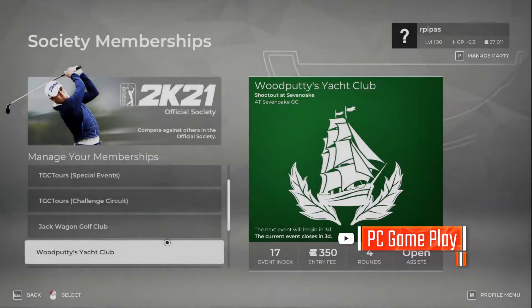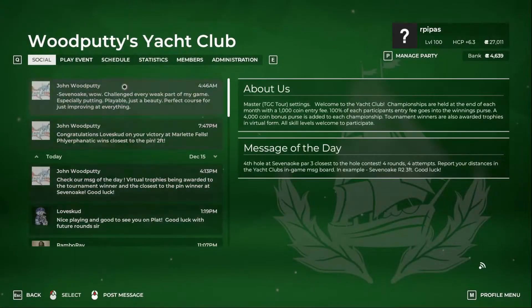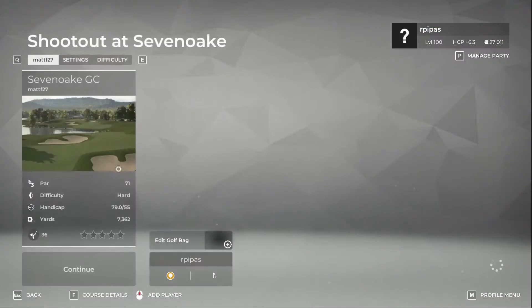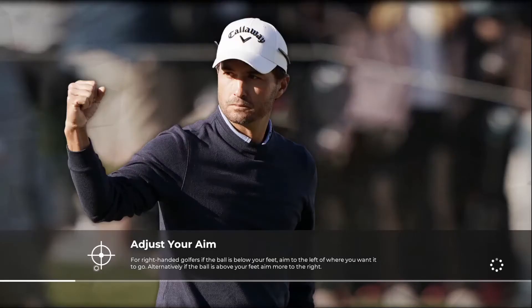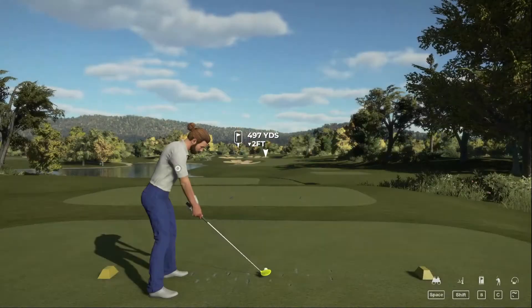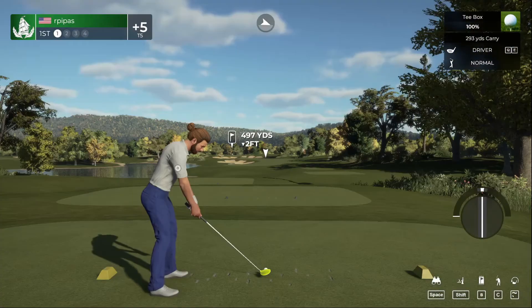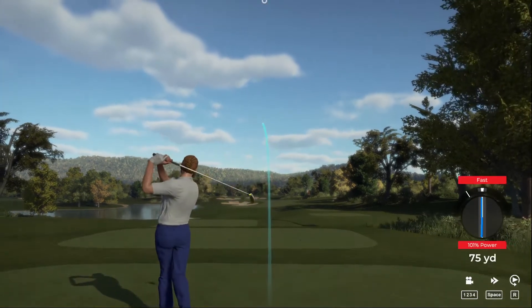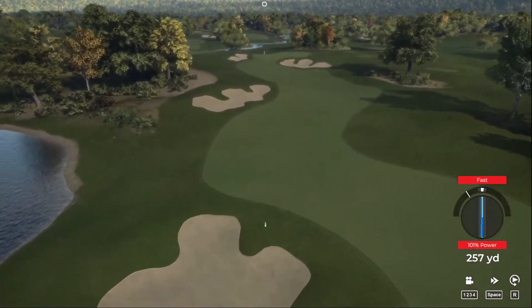Welcome back, we're going to play Wood Putty's Yacht Club for round two. At the Shootout at Seven Oak we shot a plus five, but we actually didn't play too bad — it was really two holes that made that up. If we eliminate that we should be able to shoot under par. This is master setting; I play some societies on master, some on pro, and also career mode to give it a little variety. If you haven't subscribed yet please do, hit the like button and the bell to be notified for future videos.